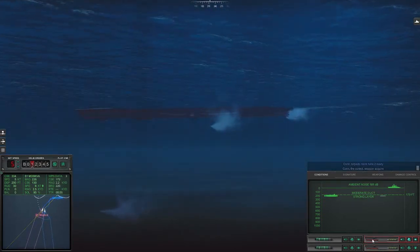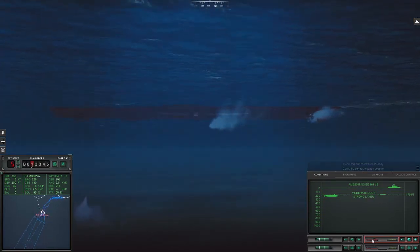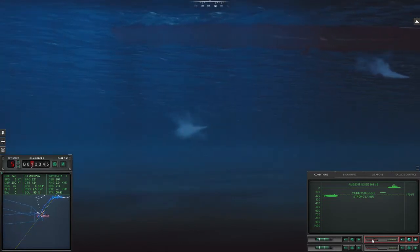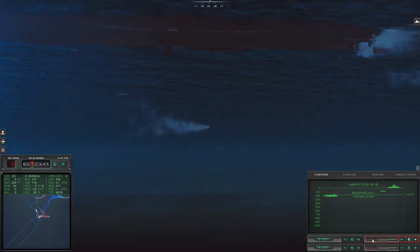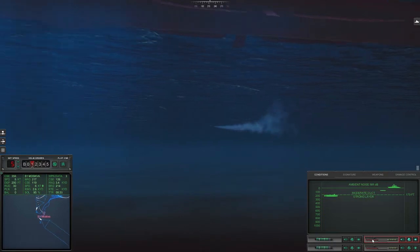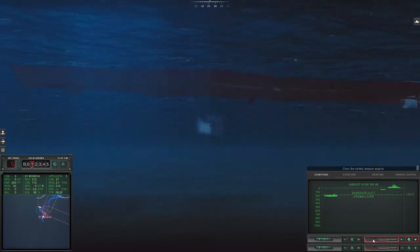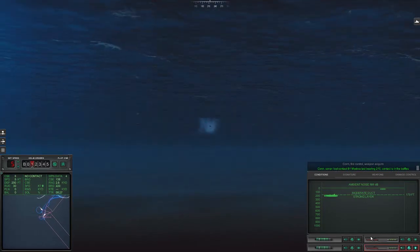We've got to get the other torpedo to cooperate. It's not going to hit it. Turn it around. Con fire control, weapon acquired. Okay, next torpedo. Con sonar, lost contact Sierra 1. Oh, they've got it.